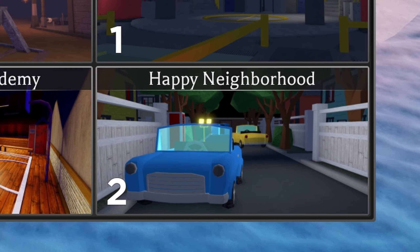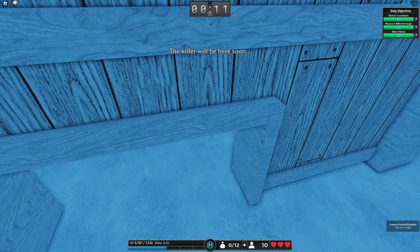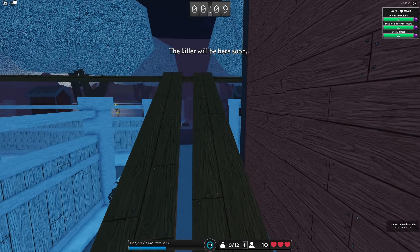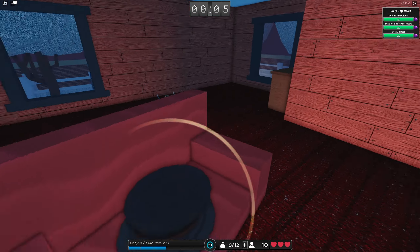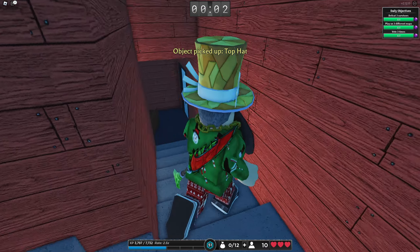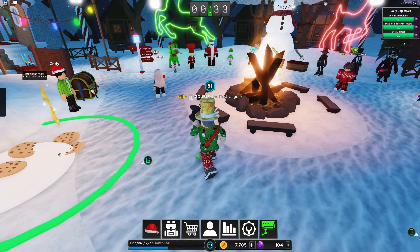The second location is going to be the Happy Neighborhood. In this Happy Neighborhood, you guys are going to want to find the Frosty the Snowman top hat. What you want to do is find the red house and go to the second floor. Resting on a chair is going to be that Frosty the Snowman top hat. So once you collect that, survive through the night and escape.